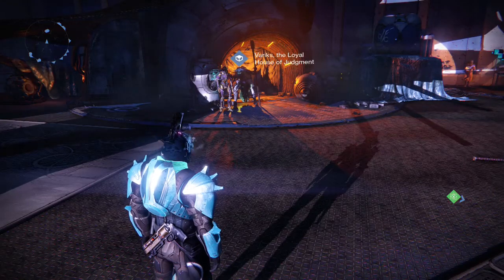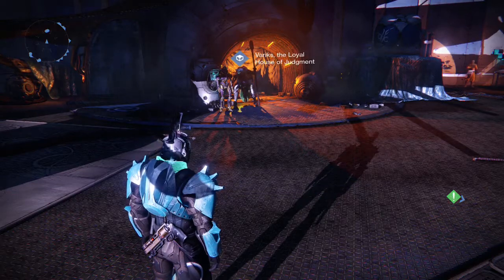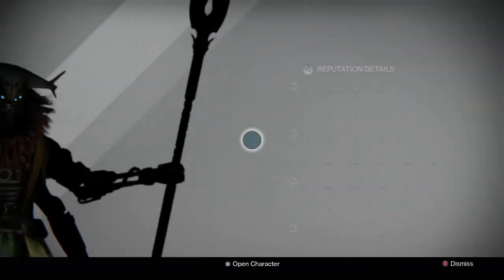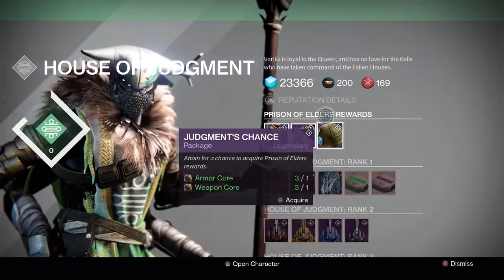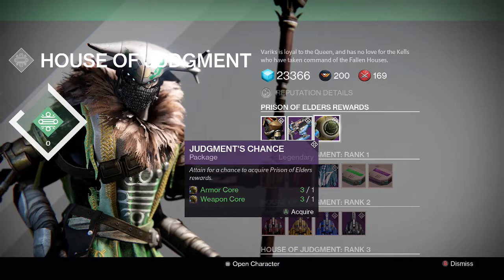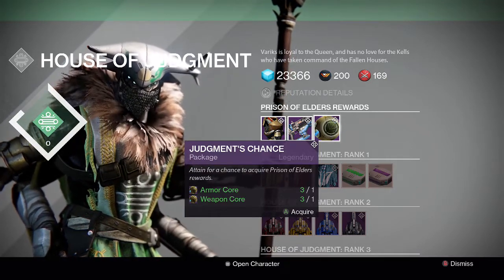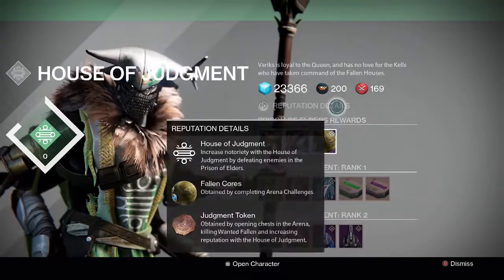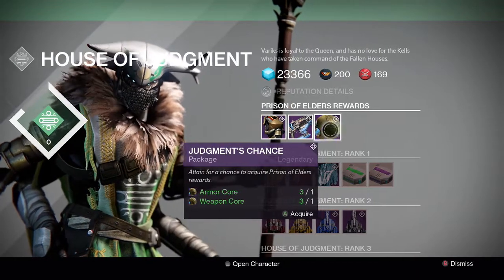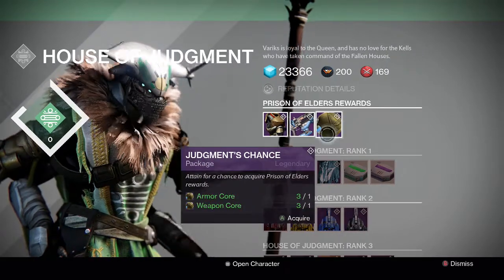What's going on guys, it's your boy J-Ho bringing you a brand new video. Today we're going to be opening up some Judgment Chance packages. I have three armor cores and three weapon cores. I don't know what I really want — maybe some cool new weapons. The only thing I have right now is the sniper rifle I bought out of a Judgment Chance last week. I didn't buy the auto rifle or the fusion rifle, but I'm going to take a chance and see what I can get. So we have three packages to open — let's get into it.